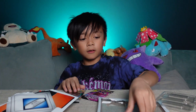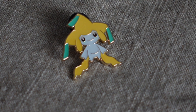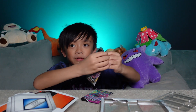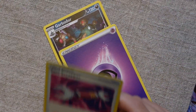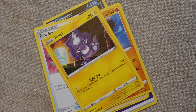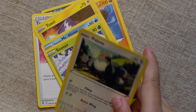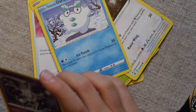Okay, we got a Jirachi pin. Let's open this up. So we got a Garbodor, an energy card, a trainer, another trainer, Charcoal, a Galarian Mr. Mime, Overbeedle, Galarian Darumaka, and finally a holo Galarian Cursola.